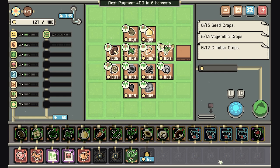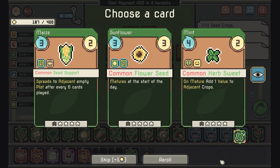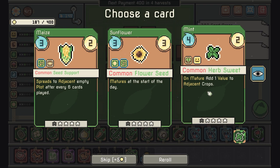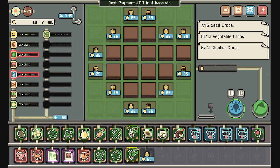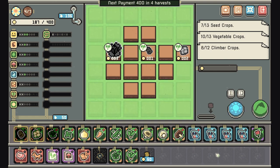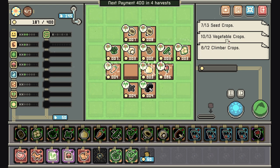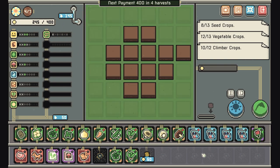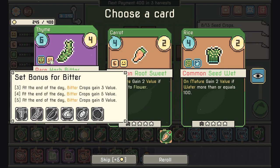We still have two extra spots at the moment. We need to focus on making money now for sure. Let's go ahead and upgrade that. We can hold the other one to maybe upgrade it later. I think we get our vegetable thing here. This one's not bad but what's this? Oh, it's bitter.